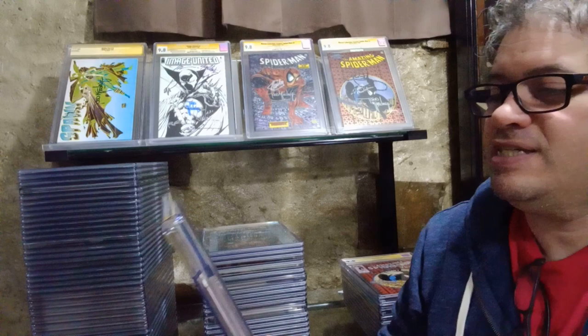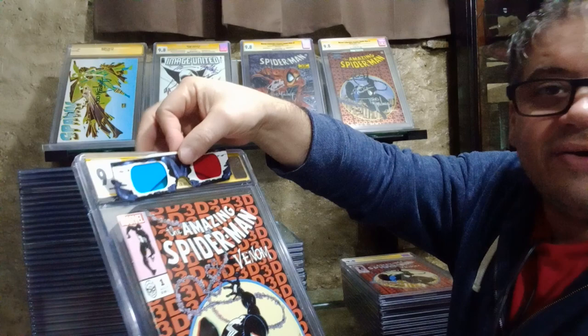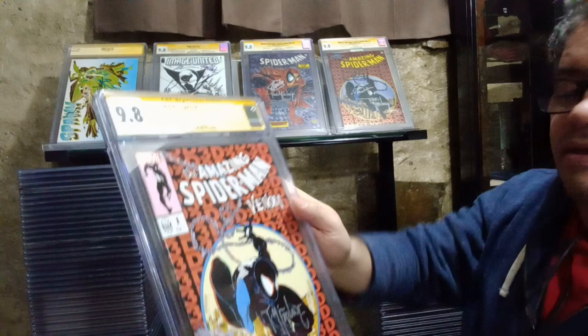Here's Amazing Spider-Man Venom 3D number one - it comes with these glasses. I sold a 9.6 for $500. These glasses came with the book, signed by Mr. Todd McFarlane. I have a full box of these - the 3D edition. I think they only printed a limited number. They were really expensive - about $7.99 to $8.99 in stores.